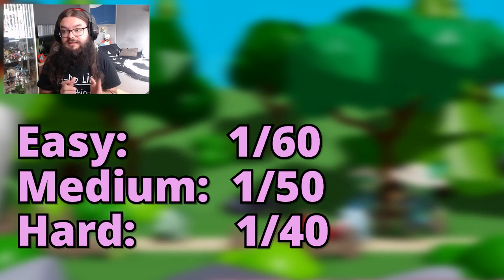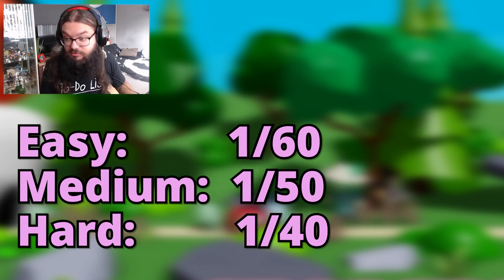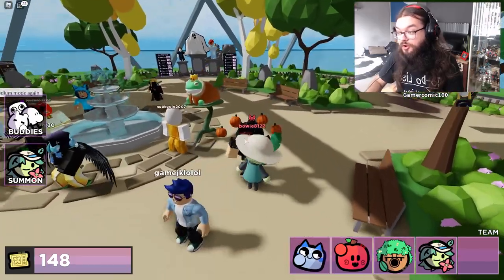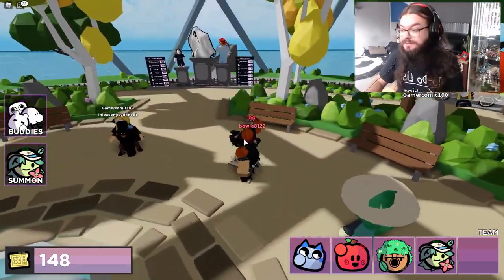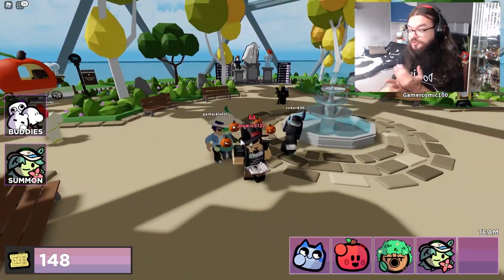If you manage to get a duplicate, you will get some tokens just to make up for it. Looks like this guy actually recruited the boss — yes, recruiting the boss is possible. It is a little bit hard, but as he shows, it is possible.